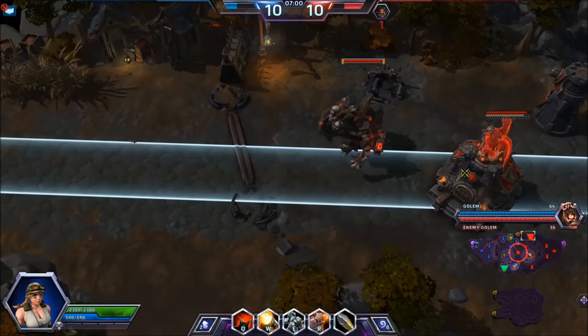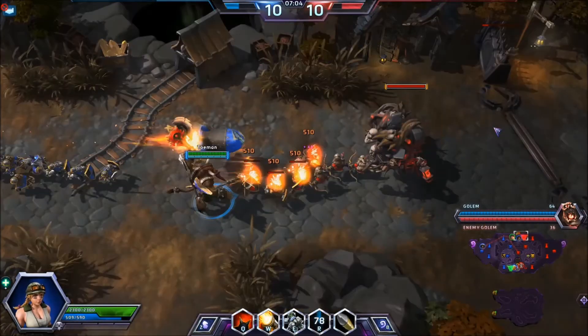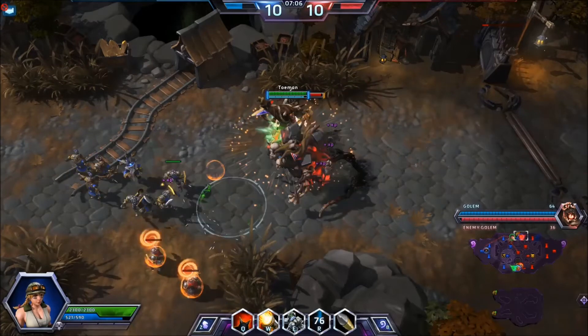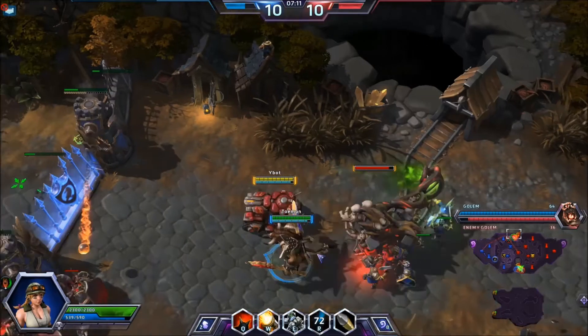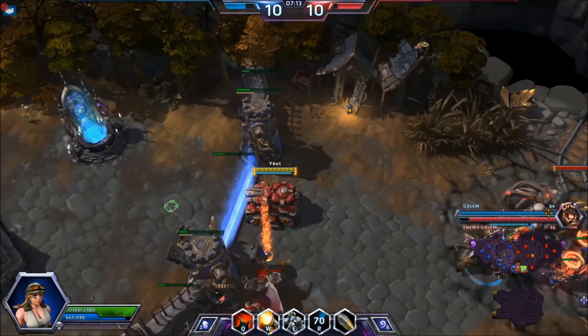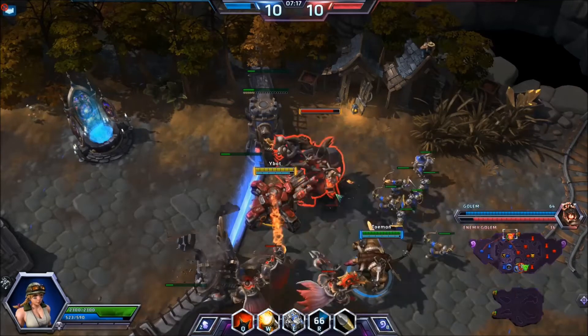Now I've got Sgt. Hammer up to level 10 in the same game later on, and it fired off the Blunt Force Gun. It does 510 damage to everything in a line, and it flies all the way across the map. It's a pretty cool ability. There's nothing wrong with that, in my opinion.